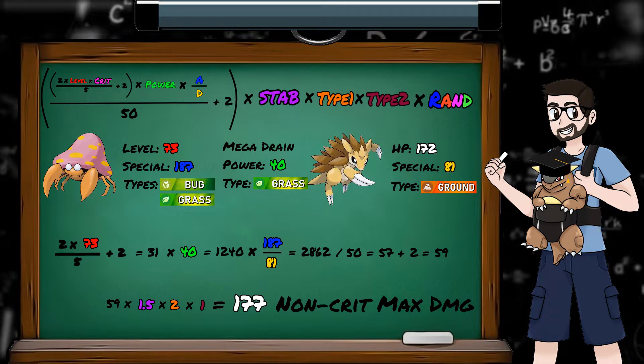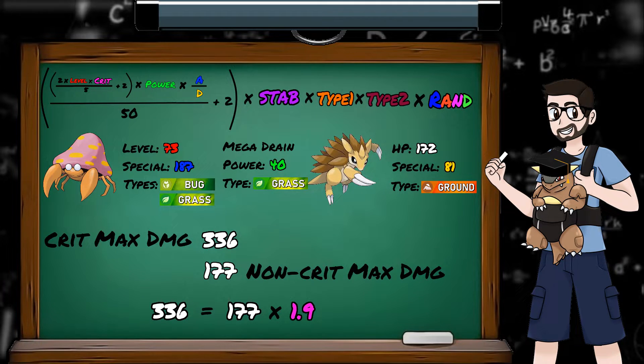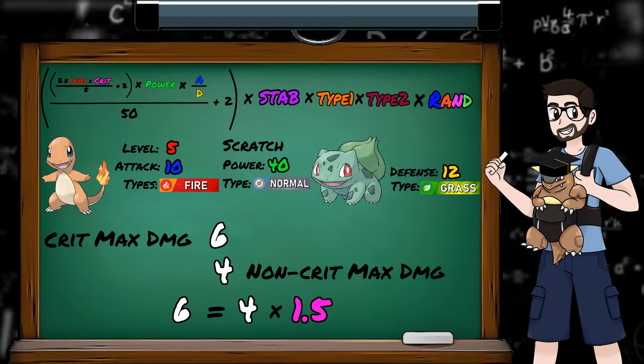Using our Parasect vs Sandslash example from last time, we can see that for a non-critical hit the max damage is 177. And if we add in our times 2 modifier to the level for a critical hit, the max damage is 336. 336 is 1.9 times 177, so not quite 2, but pretty close. For a level 5 Pokemon the difference a critical hit makes will be less. Taking an example of a level 5 Charmander versus a level 5 Bulbasaur, we can see a critical hit is 1.5 times a normal hit.